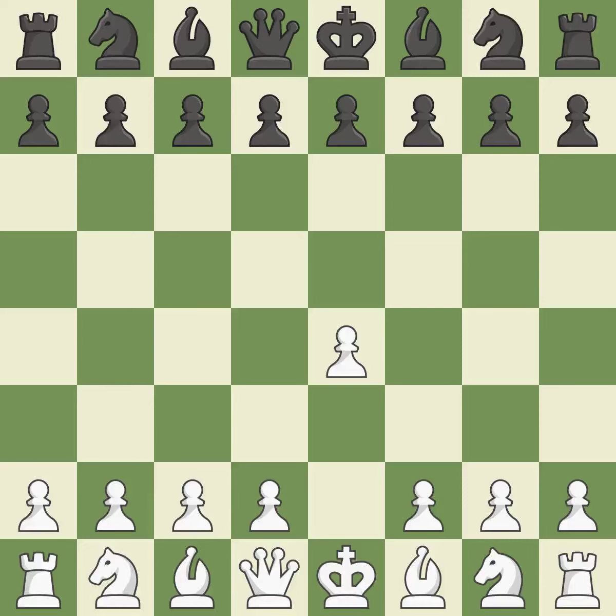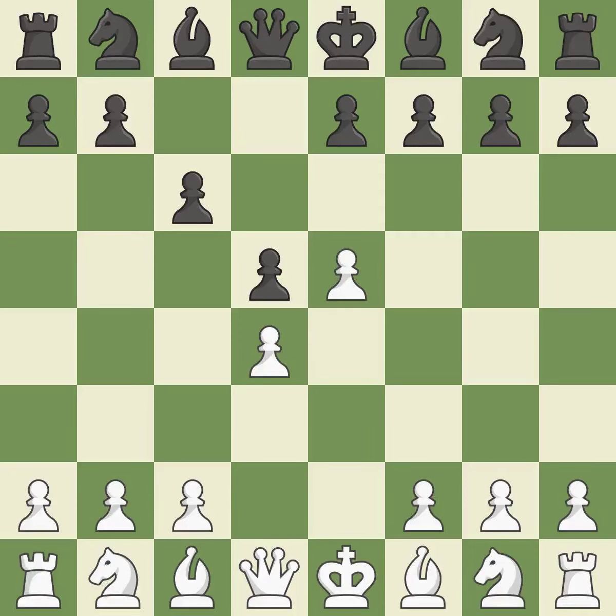Sharp games are frequently the result of starting with the king's pawn, since it dominates the center and frees up the bishop and queen on the light squares. In the Caro-Kann Defense, the pawns on d7 and d5 can be quickly pushed to take control of the center and engage the e4 pawn. The d4 square seizes the center and launches an assault on the e5 and c5 squares.